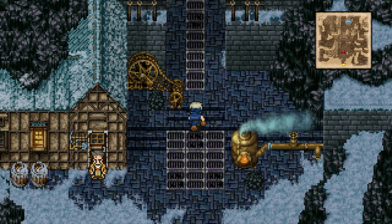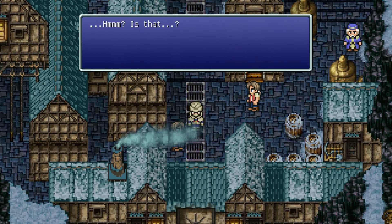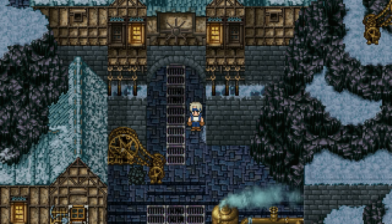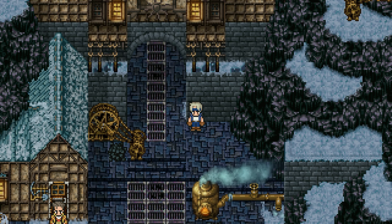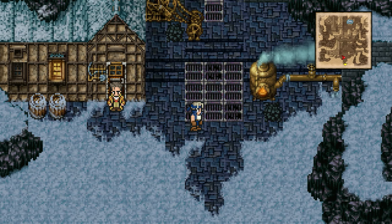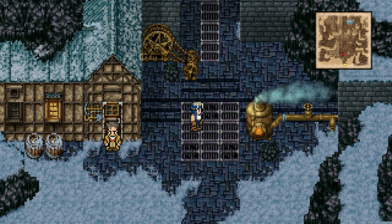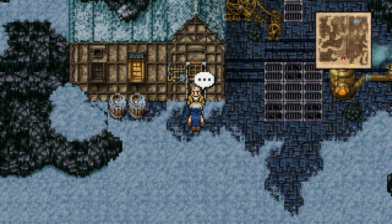First things first, if we try to go back into the main city — it's not safe here, we better hightail it to South Figaro. South Figaro is a completely different location. Yeah, we can't actually go back into the main city proper, which is pretty obvious as we are fugitives. However, there is one building that is willing to let us in.